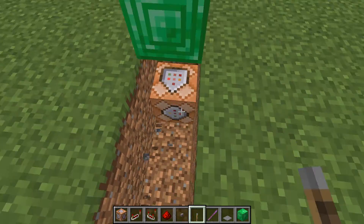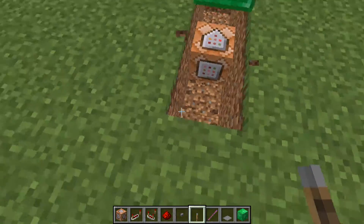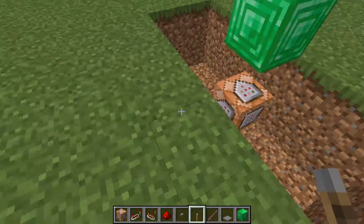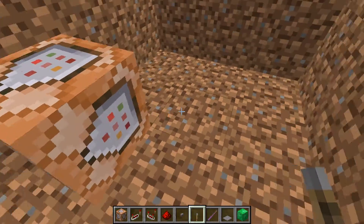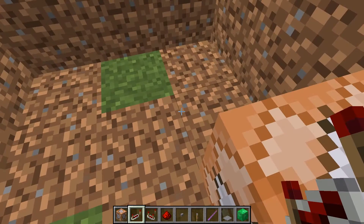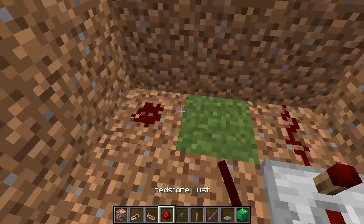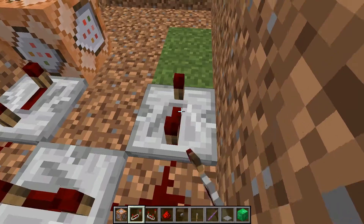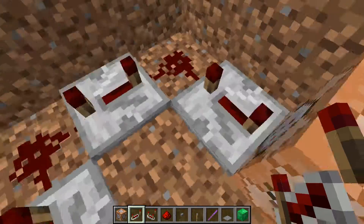So now what we need to do is we need to create a redstone track. We're going to take a little circuit around the command block like so. You're going to pick a direction that the circuit is going to flow in — it does not matter which one — but we're going to go ahead and go with the command block's flow. We're going to have a repeater set to four ticks here, and another repeater set to four ticks here.